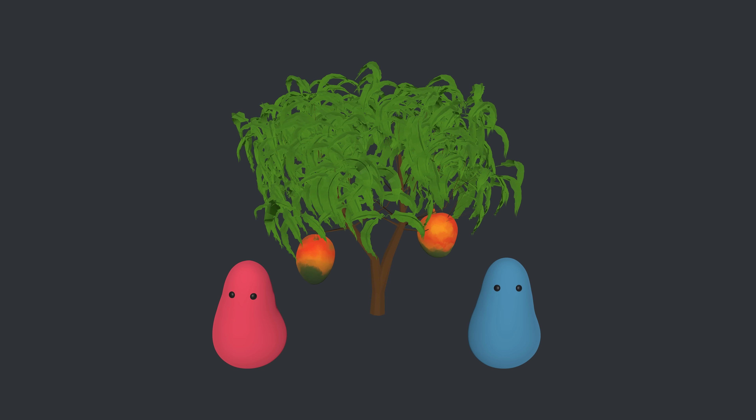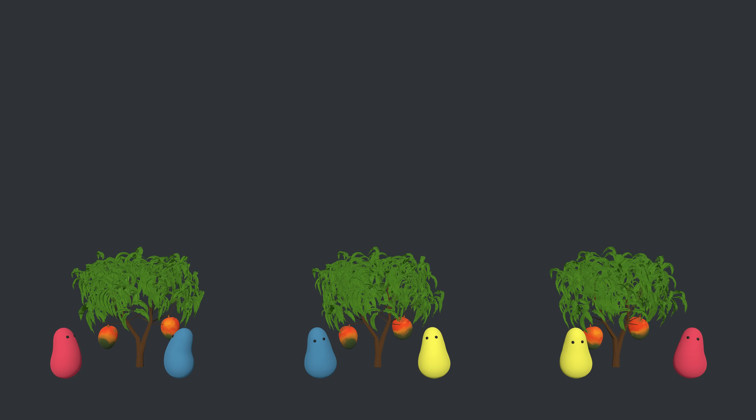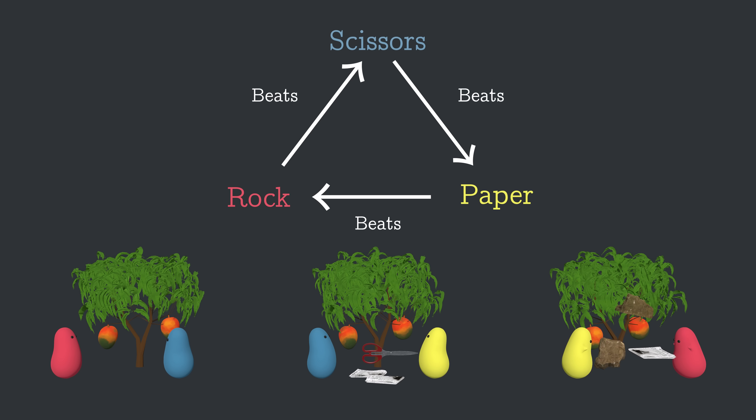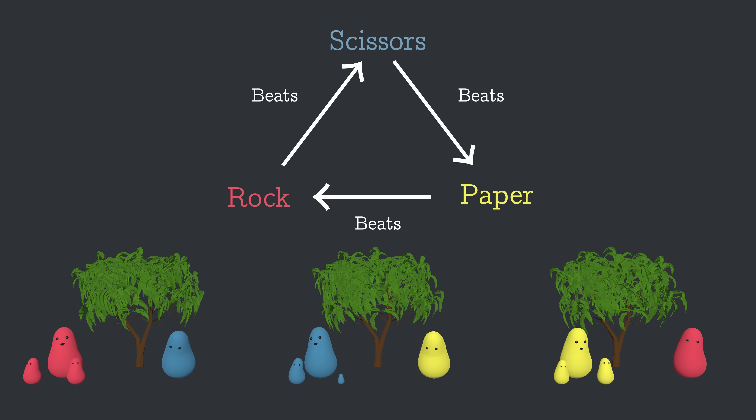These blobs compete for food by playing rock-paper-scissors. If you're not familiar with rock-paper-scissors: rock beats scissors, scissors beats paper, and paper beats rock for some reason. The blobs live for just one day, but the food they win from the game will be used to reproduce, creating offspring that will play the same strategy as their parent. You might be thinking this is a bit unrealistic because creatures don't actually compete for food by playing rock-paper-scissors, and that's true. But there are cyclical relationships like this in nature.